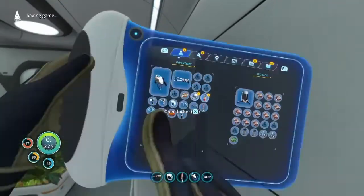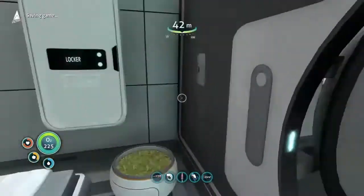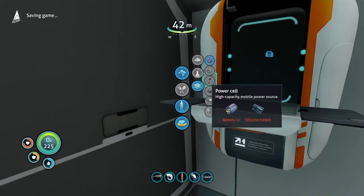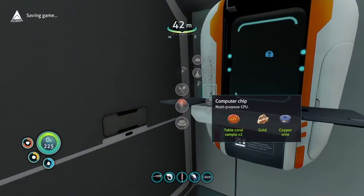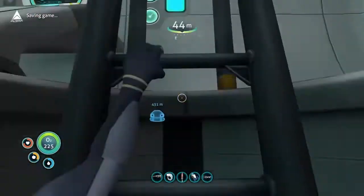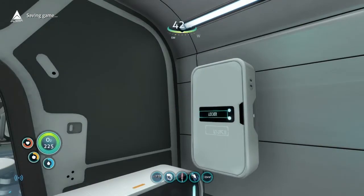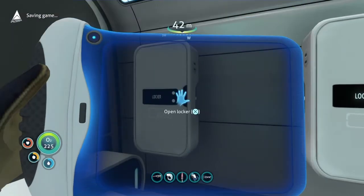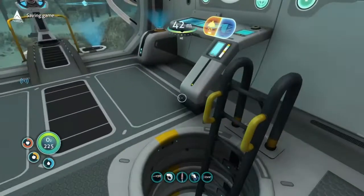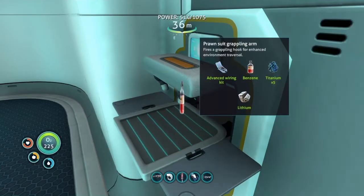We just need two copper — wow, it's so nice having that much copper. In here we have a piece of gold. I can now officially mass produce computer chips at least. Basically, with the point I'm at now, this is the height of what I can build in Below Zero — this is basically as far as you can go. Wait, I need the advanced wiring kit and I still haven't even made that yet. You need two gold, of course. Boom! Now in the sea base there's a ton of lithium in one of the lockers, and we can make the grappling arm — very nice!